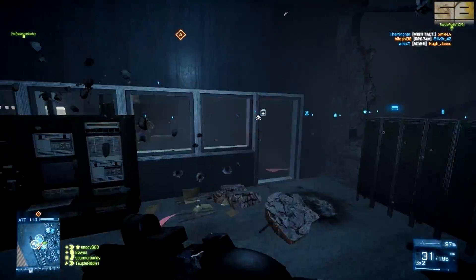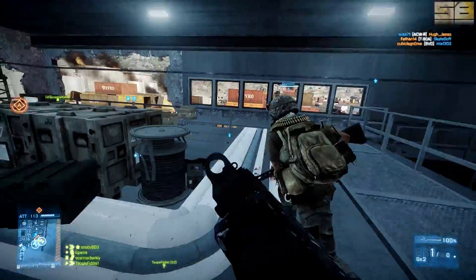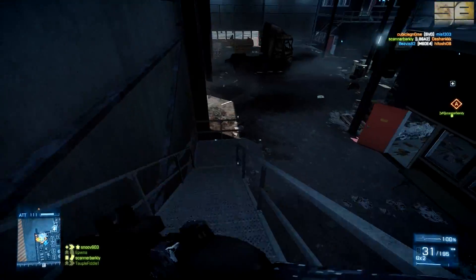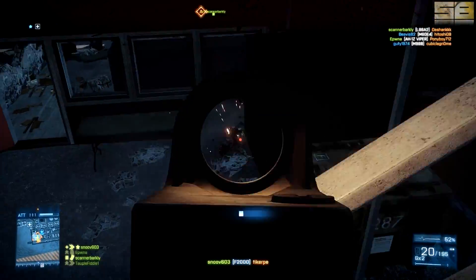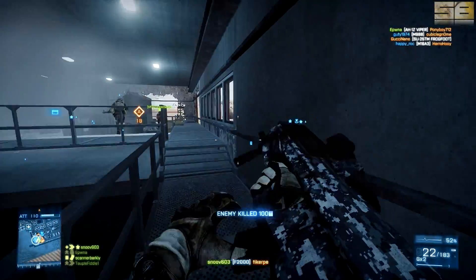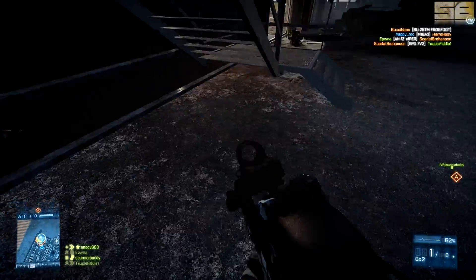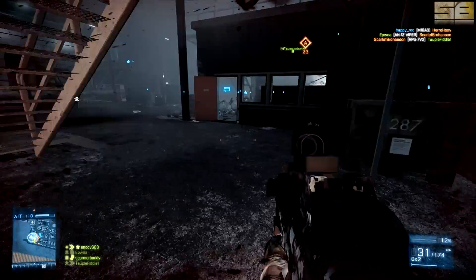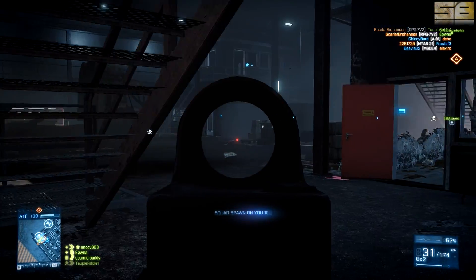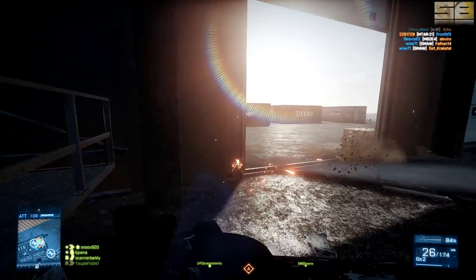If I had to rate it, I'd give it a 4 out of 5. The only downside is the reload times are a little high and most of my deaths resulted from being caught with an empty magazine. If you haven't used the F2000 in a while, I'd recommend giving it a try — I think most of you will be happy with the results. However, if you're not big on horizontal recoil and you prefer the AN-94 or G3A3 style of vertical recoil, I'd probably skip it. The F2000 feels entirely different from those two guns.